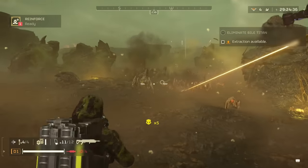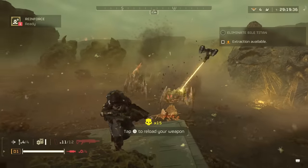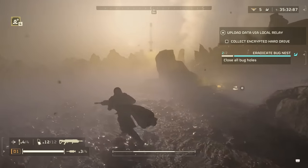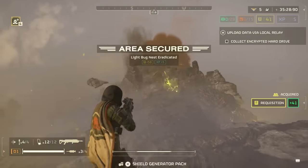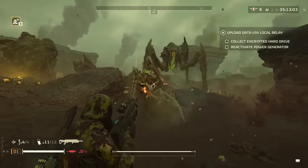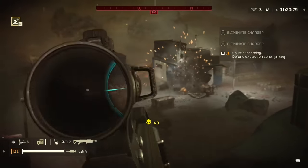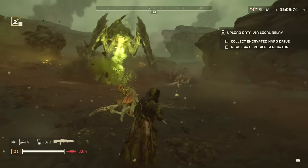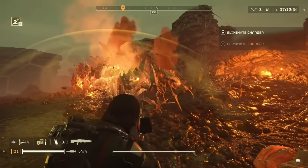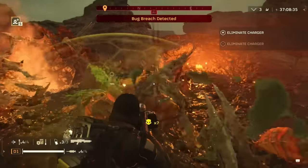The Eruptor probably shouldn't be thought of as a primary weapon, at least not versus the bugs. It should instead be utilized more as a support weapon, helping with utility such as bug holes, killing medium-sized enemies fast, and shooting swarms at medium to long distances. Your support weapon should therefore act more as your primary, and you should select something good for the general horde at close range.